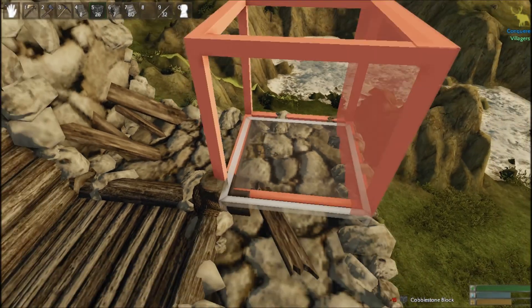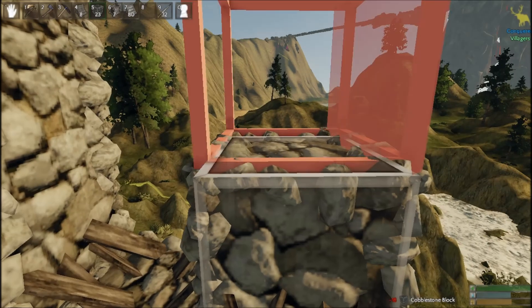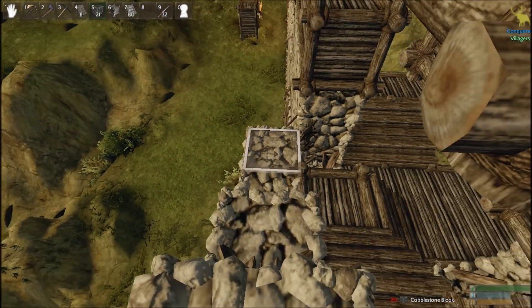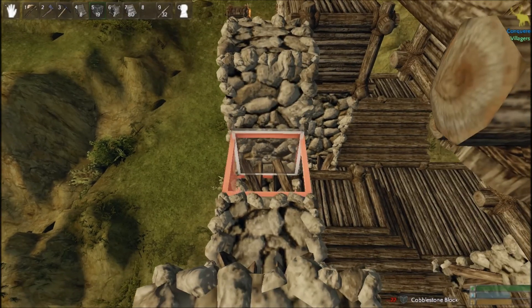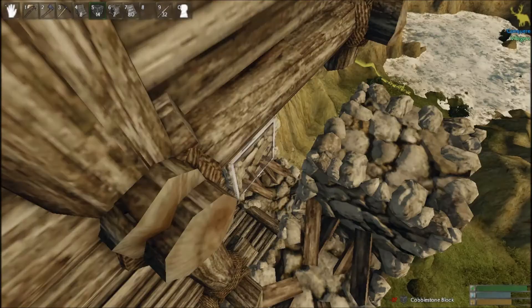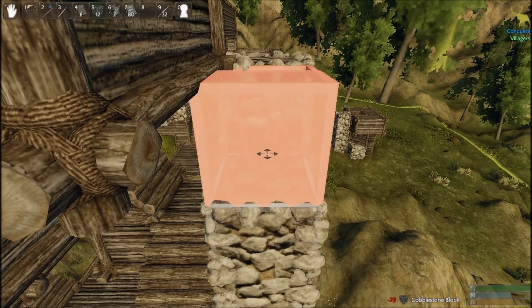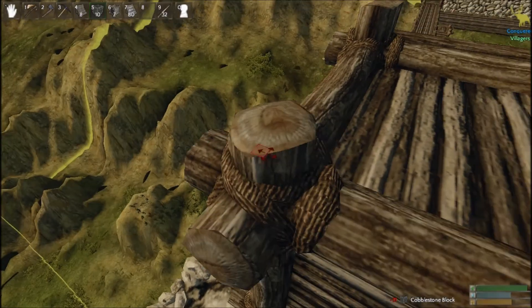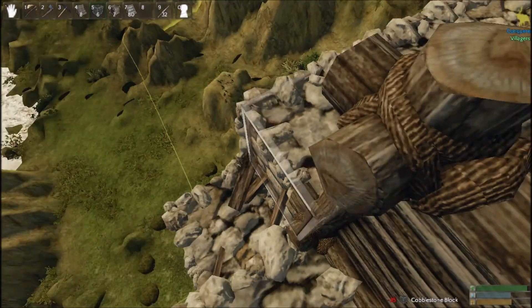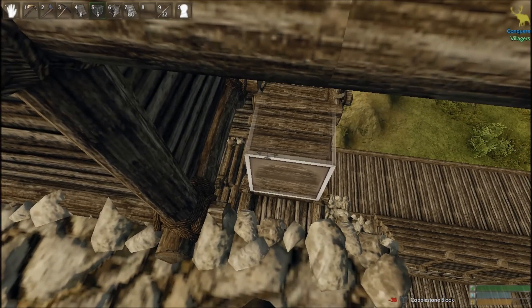We can leave a window here opened — just like this. Nice, it's looking great. I can see that. And I'm going to leave a place for a window over there. Nice, I like this a lot.